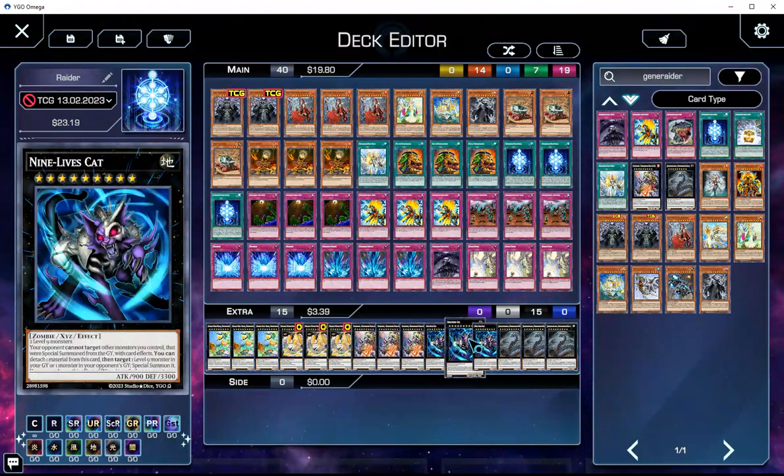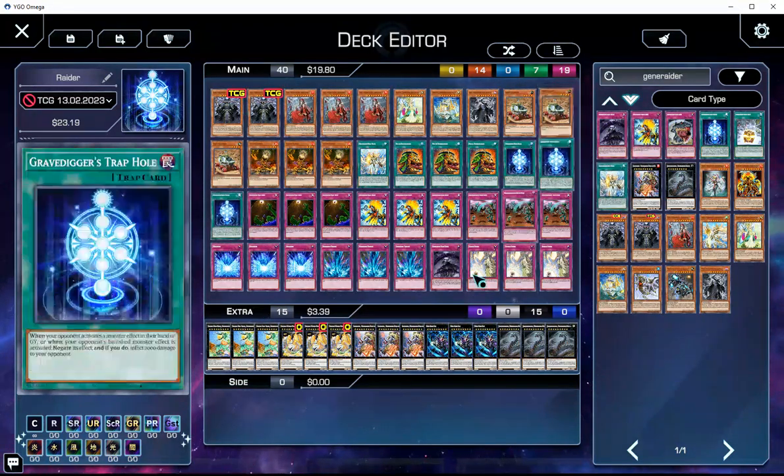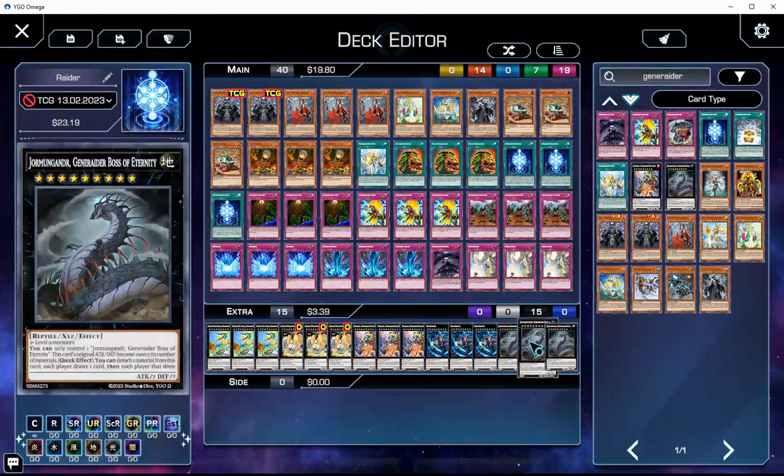Already explained Leviathan. Three Nine Lives Cat — can occasionally get you back a Hela, and then use Hela to get back Vala and spiral with some advantage, or Mardel rather. And then three Jormungandr — this is a target for Leviathan.